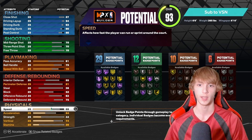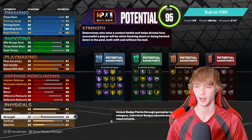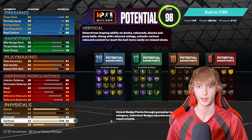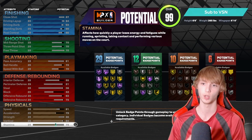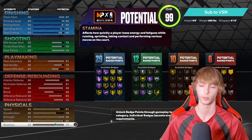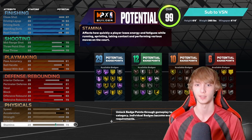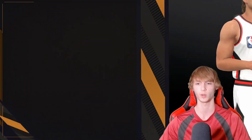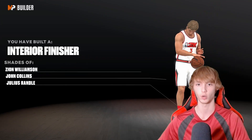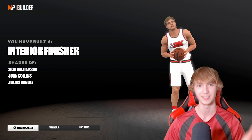Physical stats: 81 speed, 79 acceleration, 86 strength, 94 vertical — max out the vertical — and 79 stamina. This is the exact same build between next gen and current gen. He's got 29 finishing, 12 shooting, 10 playmaking, and six defensive badges. He's not going to have too much defense, but he's still very solid when it comes to finishing. Shades of Zion Williamson — the same exact build between next gen and current gen, also known as the Zanos build.